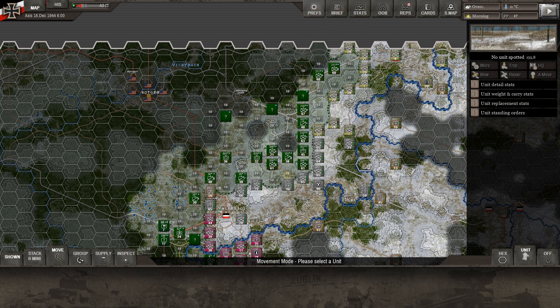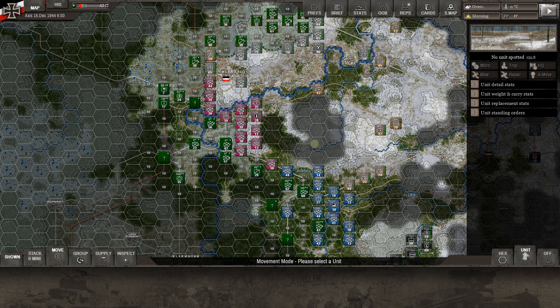Hello everyone and welcome back to Strategy Gaming Dojo, where we find, learn, and play one more turn of the great strategy games. This is certainly one of them — Decisive Campaigns: Ardennes Offensive. We are playing the grand campaign as the Axis. We've started moving down the map; it's still part one of day one, the 16th of December at 0600 hours.